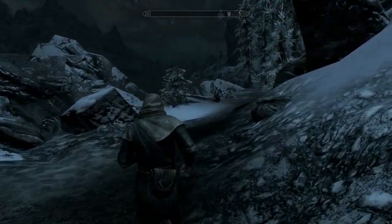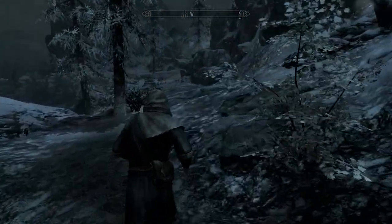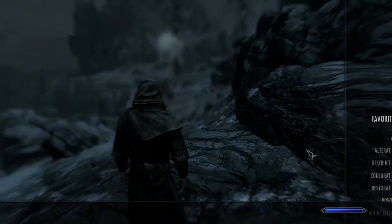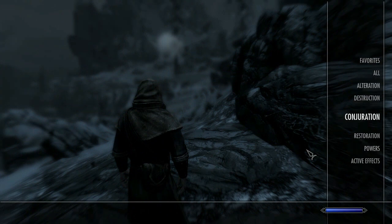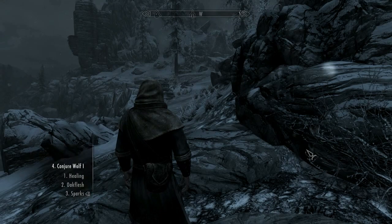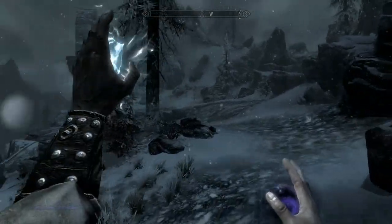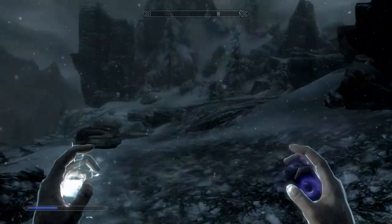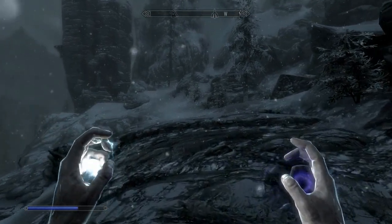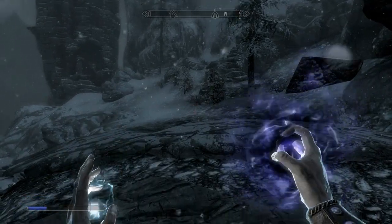We have a little Bandit Camp up here in this tower, so we're going to go ahead and pay them a little visit. I don't think we have any Illusion spells. We do have a Conjuration — I think we have enough for our Conjured Wolf now. So let's go ahead and do that. Let our magic recharge a little bit. He is ready to go — let's do it!